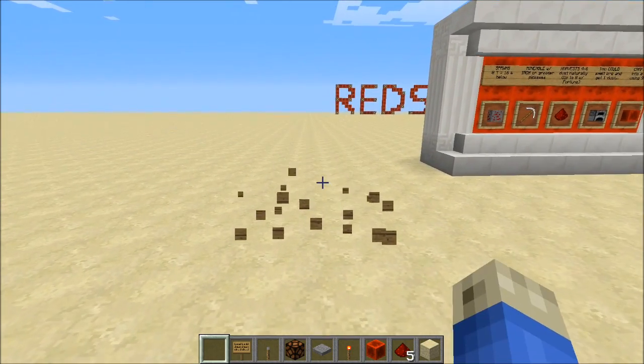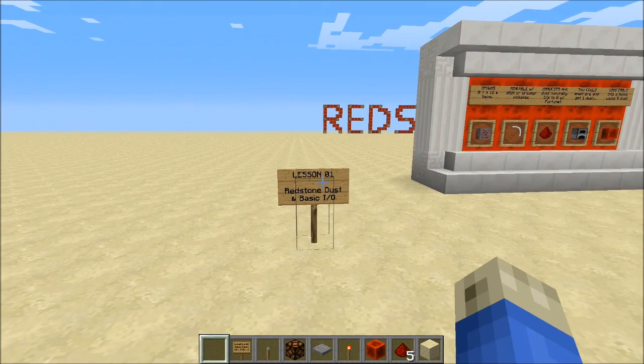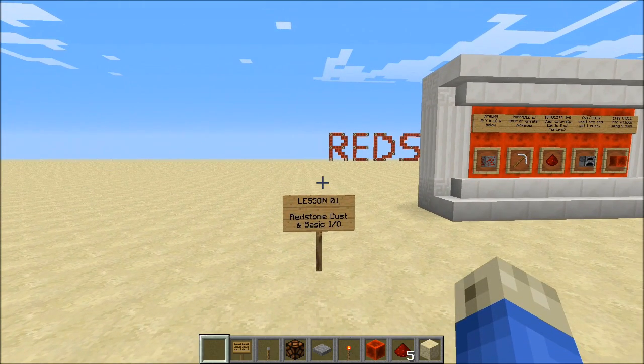And the first one up today — I just destroyed the sign — is Lesson 1: Redstone Dust and Basic I.O. Not IP, I.O. What do I mean by I.O? I mean Input and Output. Alright, let's get started.